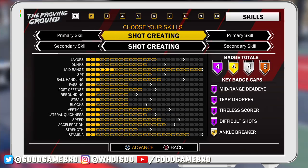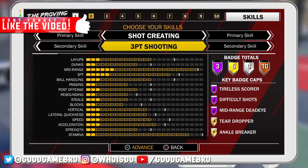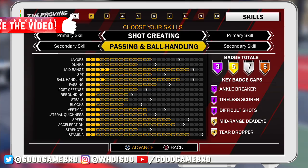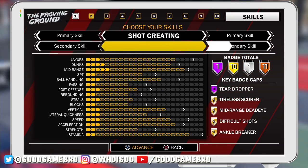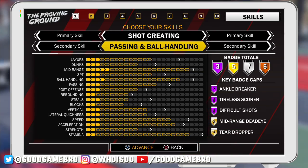I'm going to show you an example at the point guard position. Right now you can see shot creating, and if you mix shot creating with another shot creating as your secondary skill, you can get a crazy amount of Hall of Fame badges - around 4 or 5 - if you double up on the same archetype. So if you're a post-scorer who's also a dominant post-scorer at secondary skill, you can have more Hall of Fame badges than if you mixed in a mid-range shot or something like that.